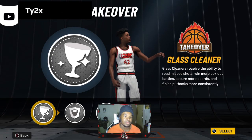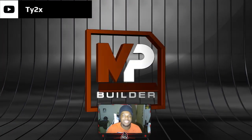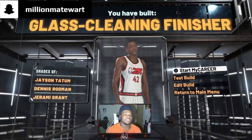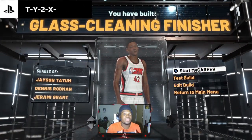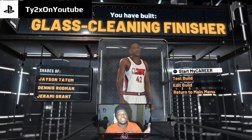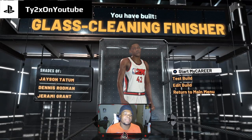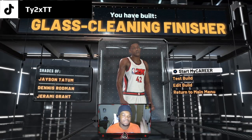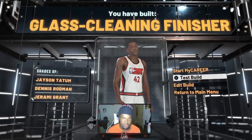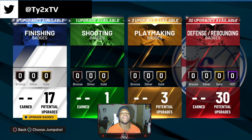For takeover, there's no other takeover you should be using besides Glass Cleaning Takeover — and we get Glass Cleaning Finisher. That is the blob build. There are some ways you can tweak it. If you take playmaking away and put all finishing and defensive, you'll get a paint beast. But this right here is the blob build.